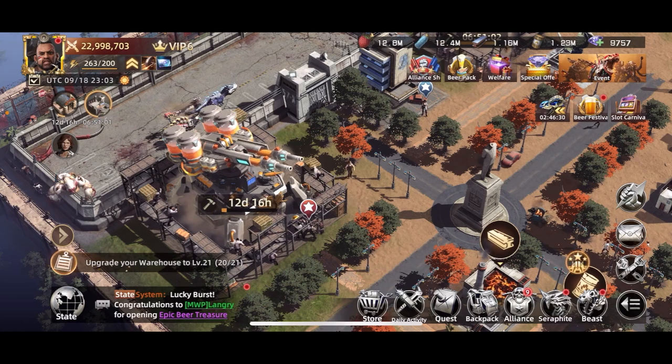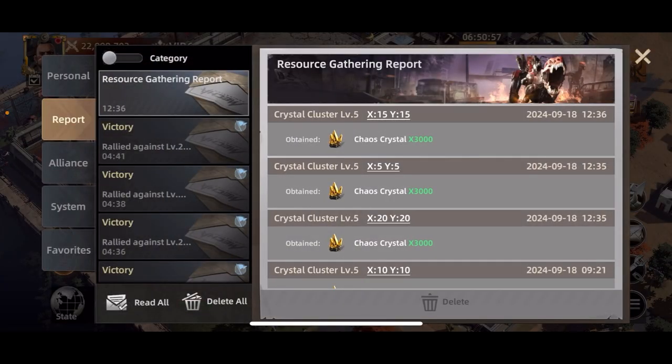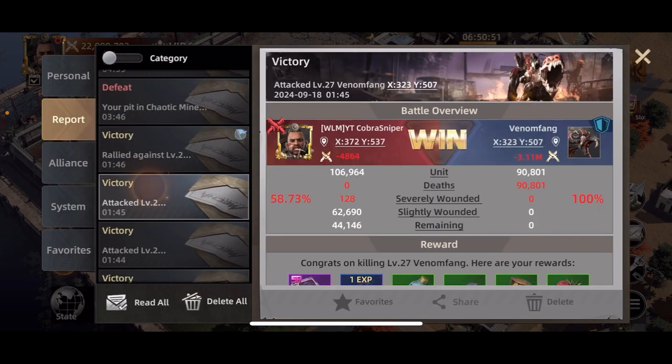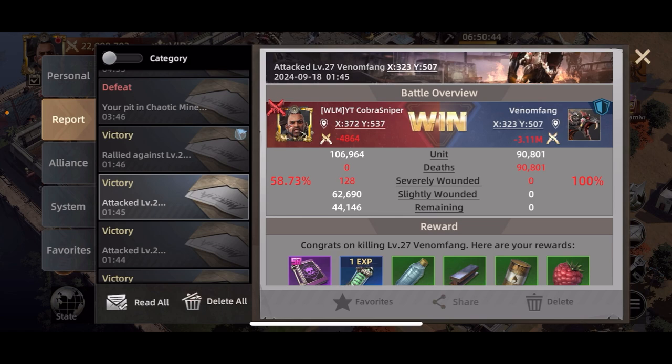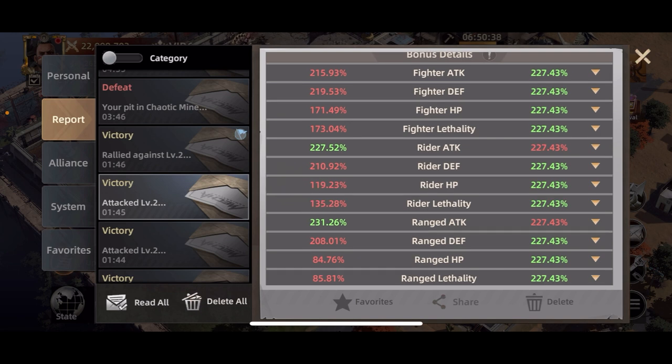If you click the little mail icon on the bottom right corner, it'll bring up a menu. Go to Reports and you can find one where you hosted — not a rally. You can go to, say, this one right here. This is when I fought a level 27 Venom thing, and it'll show a breakdown of my army — all the bonuses and multipliers that affect your troop stats.